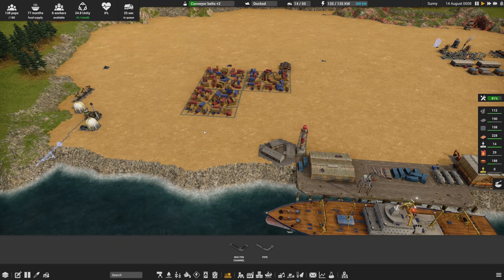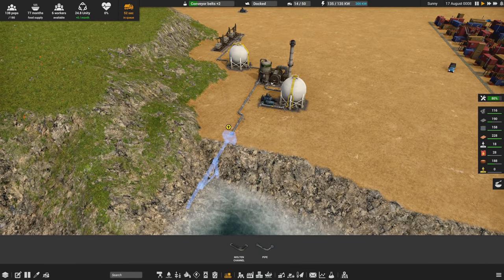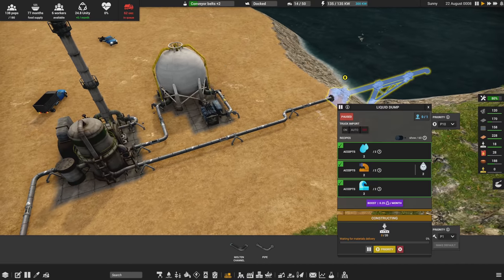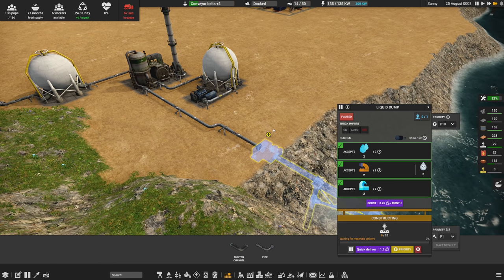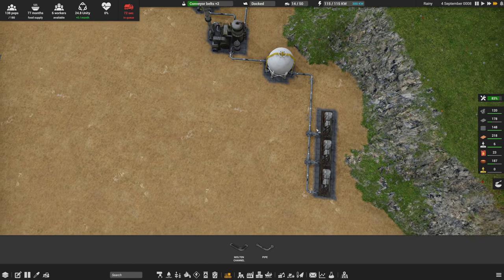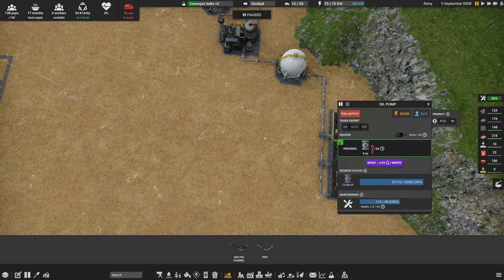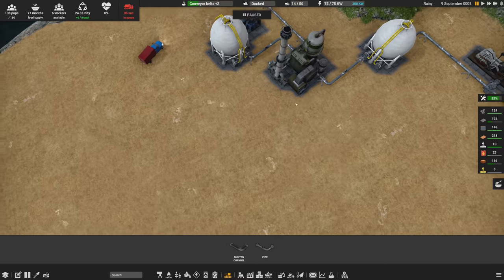Looks pretty good — we have six workers available and almost everything running. But the wastewater tank isn't built yet, and because of that the output from the distiller is full and we can't make any more fuel. This is now the new priority — it only needs 20 construction parts and we actually have that, so hopefully they deliver it quickly. I'm also considering whether I need another row of oil wells, since I planned to have a pipe from this storage go straight out to a second distiller.